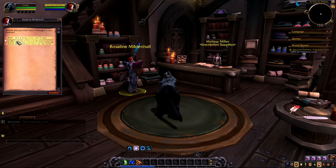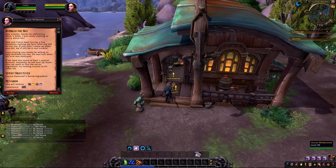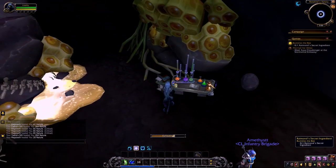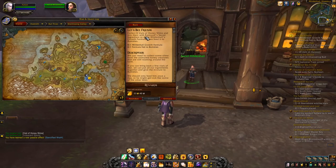In exchange she will give you a letter that you'll need to deliver to her kid Ansel back in the Milden Hall Meadery. Once you've delivered the letter to Ansel, you'll be able to accept the quest Bumbles the Bee. For this quest you're going to need to collect Raymond's Secret Ingredient, and after you've completed this you'll need to return to the lab to complete the quest.